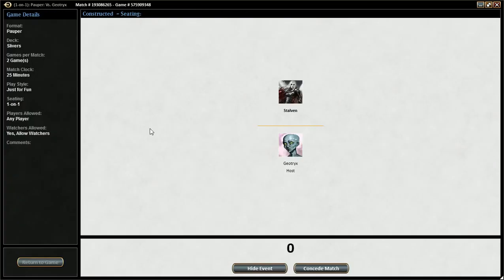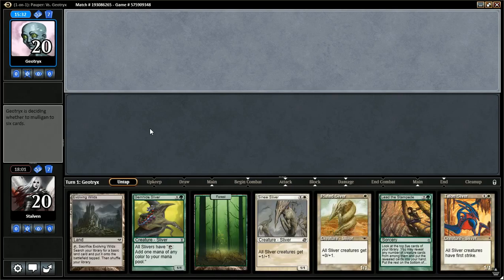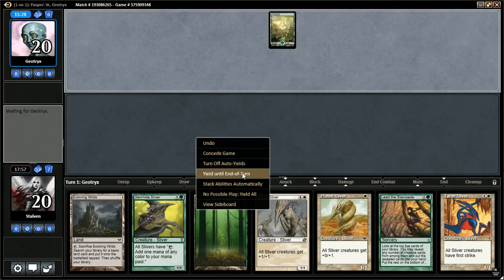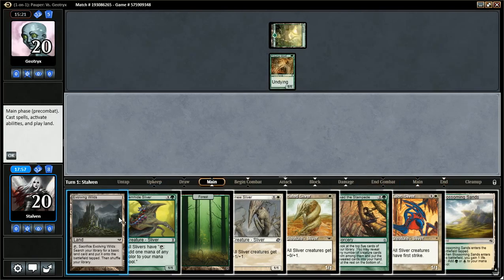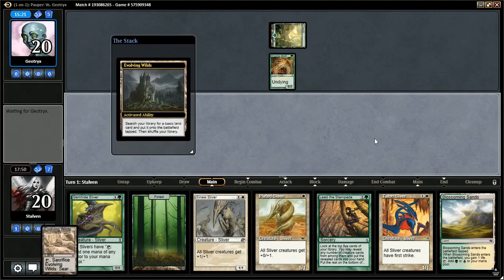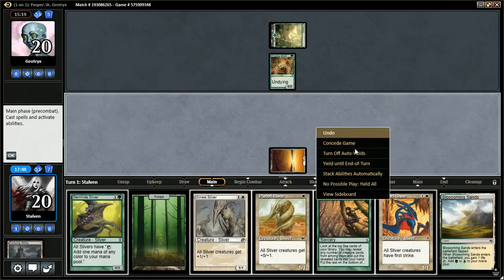On to game two — see how we do. Hopefully we get a decent opening hand. That's not bad. Luckily I have the Evolving Wilds — we'll keep this. I can use the Evolving Wilds for Plains. Opponent starts off with a Young Wolf — he's coming out strong. I think I am going to use the Evolving Wilds over the Blossoming Sands because this thins the deck a touch. Play a Plains, pass the turn.